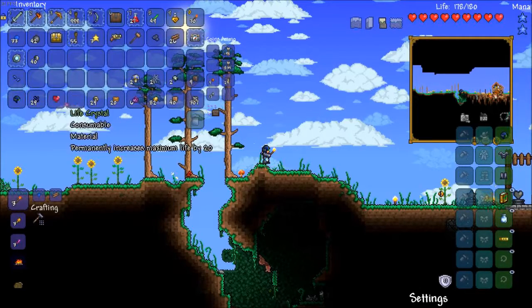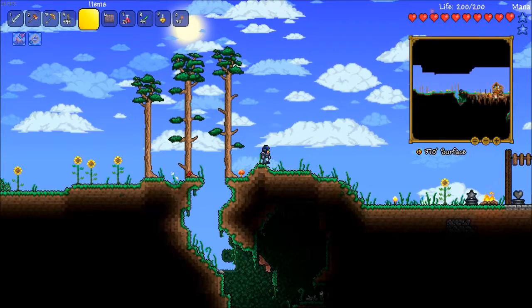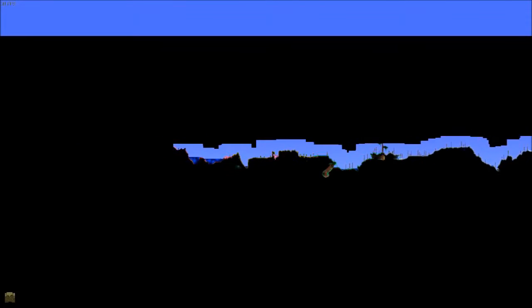I don't think there's any need for two. I just realized I have an extra life crystal. As you can see, I also got my health up to 200, which is pretty good. But what are we going to do today? Today I think we're going to go and explore the Crimson.